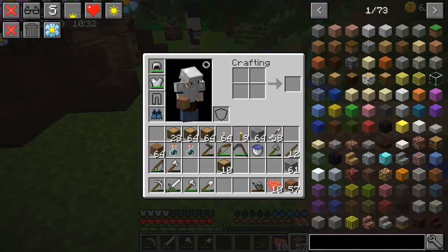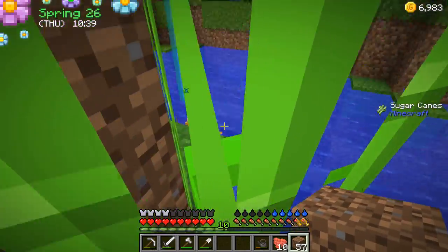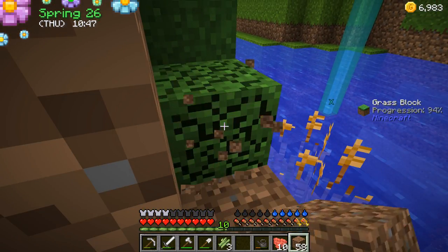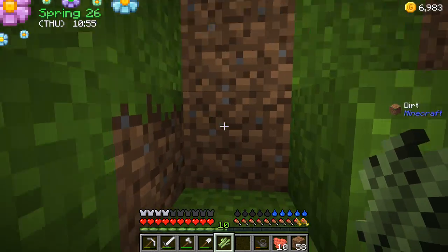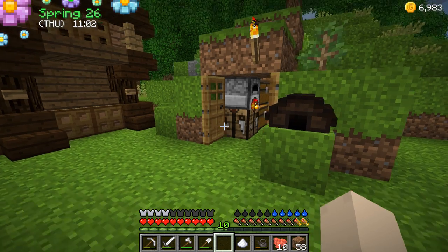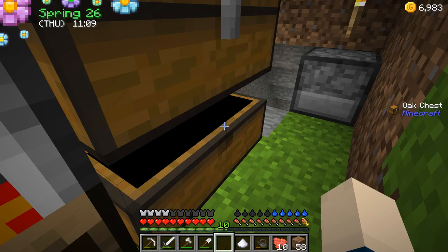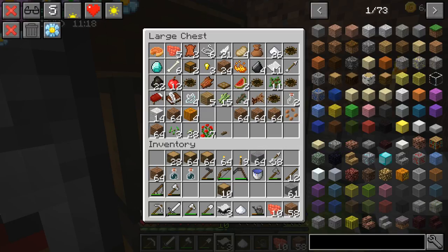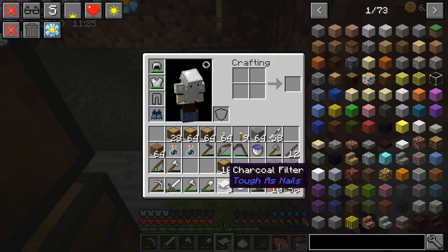So you need sugar, the clean water that we did where you filter it and cook it, and apples. We have sugar in the chest already. Let me plant more of the sugar cane - I found a spot where there was tons of it. You have to get your water - you don't have any, you just have dirty water. Get your charcoal filters. I could have sworn I had clean water - I don't know what happened to it.